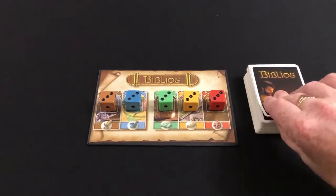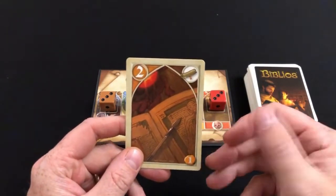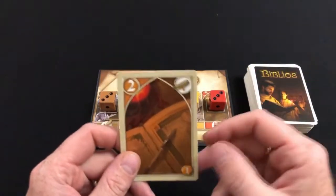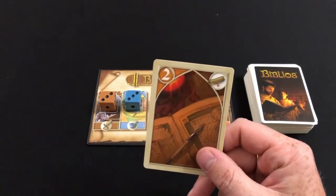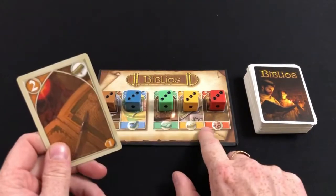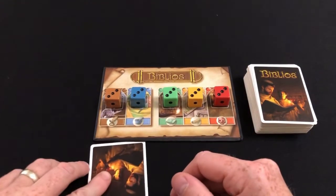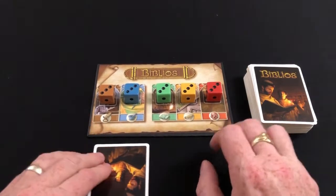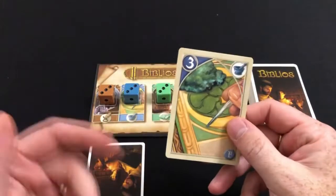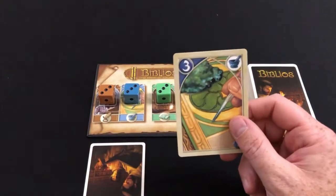For this example we're going to assume three players, which means I have to draw four cards. I draw the first card and I have a choice of three things: I can take the card into my hand, I can play the card face down at auction, or I can play the card face up in front of me. I have to end my fourth draw with one card in my hand, one card at auction, and two cards on the table. I can't reconsider my option after I've made it, so once a card is placed I'm stuck with it.